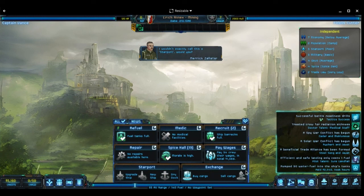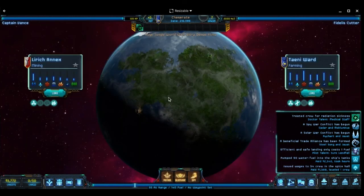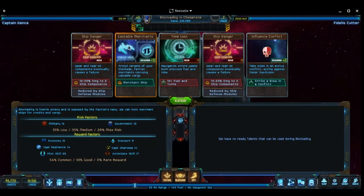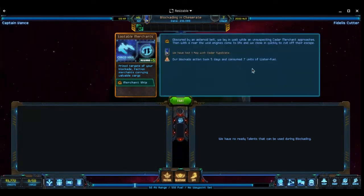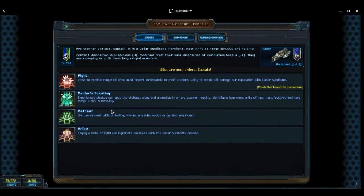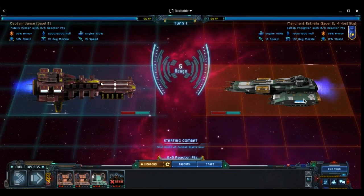At the mining location: 2,340 fuel, 1,388 in pay wages — doesn't leave us much. We need to pick something off of these ships. There's a lootable merchant — let's go! Running Raider Scrutiny: they have zero raw materials, 46 manufactured goods, and zero rare trade goods. We're not bribing them — we're going in.